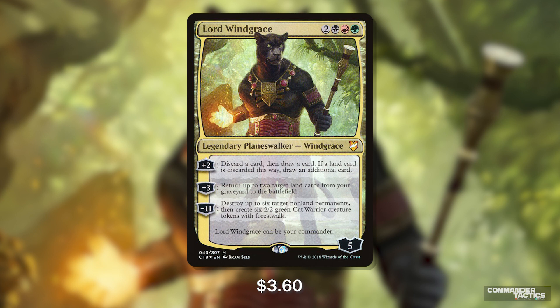Lord Windgrace costs 2, a black, a red, and a green, and comes in with 5 loyalty. His plus 2 lets us draw a card and discard a card, but if we discard a land we draw 2 cards instead. His minus 3 lets us return 2 lands from our yard to the battlefield, not tapped. His ultimate for minus 11 blows up 6 non-land permanents and creates 6 2/2 cats with forestwalk. And of course, Lord Windgrace can be our commander.